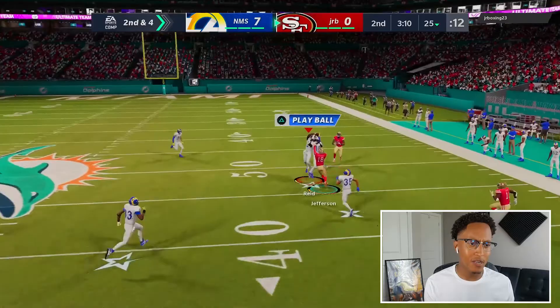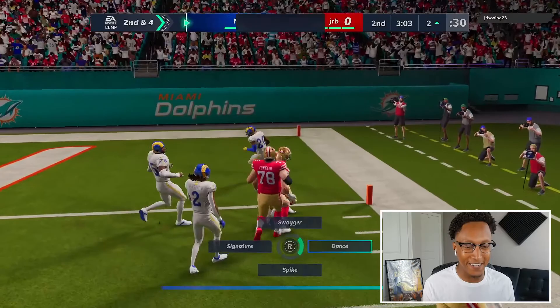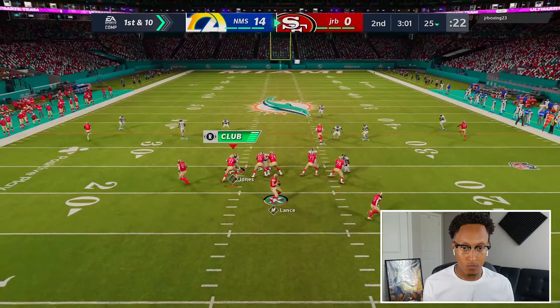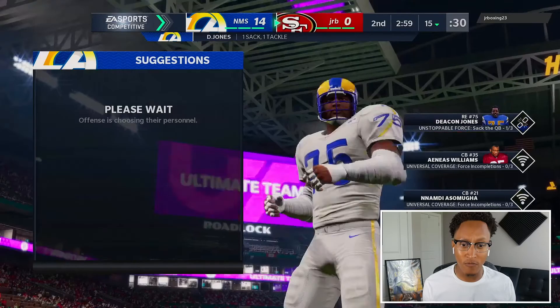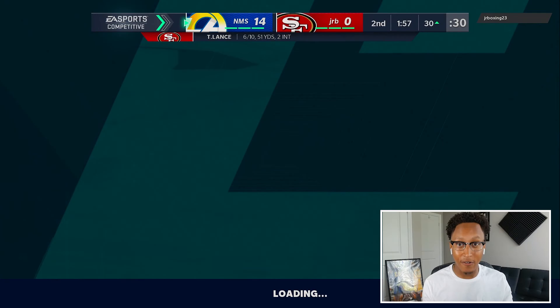This guy just threw another pick. We had the move with Deacon but I couldn't get through. We're gonna try to take this to the house with Justin Reed — too slow. Pick six! I wouldn't be surprised if this guy quits. Deacon, Deacon, Deacon — let's go! That's one sack. We got to get this game. Sure enough, he raged and quit. We got one sack in this game.